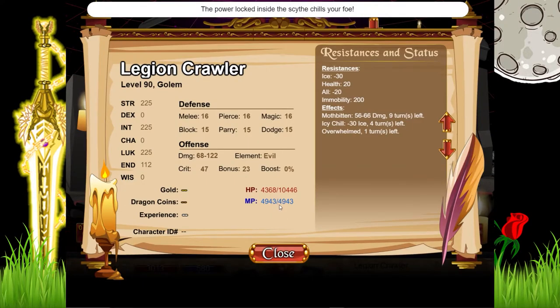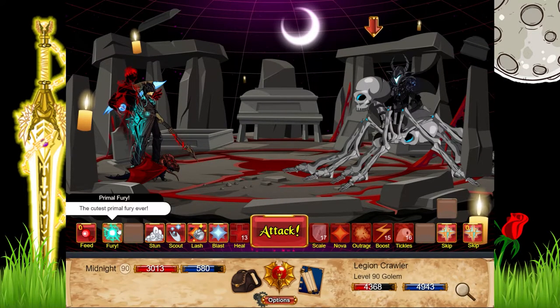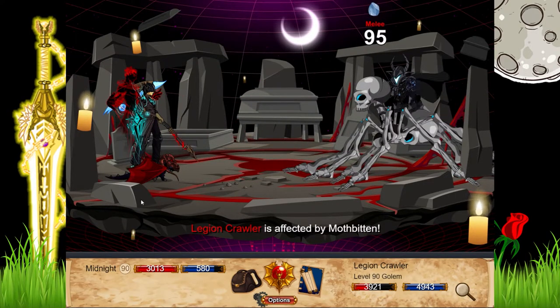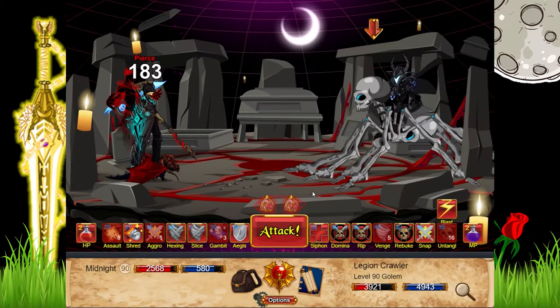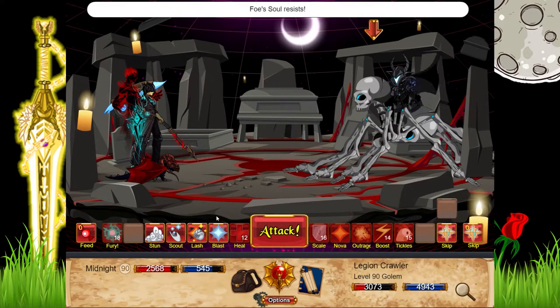Yes, we did. Four turns left. Do the turns on the Ice Scythe stack? Because I'm pretty sure it's three turns — and it has four there. Is that because it had one and then it gave it three more? Is that how it works? Maybe. I don't know, quite a weird weapon.